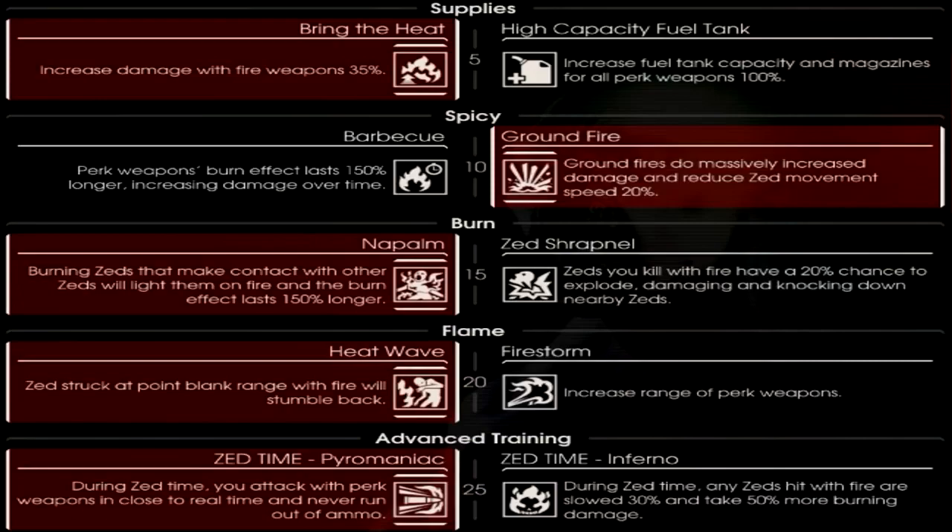At level 20, you choose between Firestorm and Heatwave. Definitely go with Heatwave. Firestorm only increases range on a few weapons — the Flamethrower, the Microwave Gun, and the Cock and Burn — and doesn't affect the Spitfires or the Trench Gun. Heatwave affects every weapon, and the ability to knock enemies back makes you even better at holding locations, as anything large trying to stick to you can easily be pushed off. At level 25, you choose between Pyromaniac and Inferno. Both are very good and both allow you to conserve ammo. Pyromaniac allows more damage per second, while Inferno allows more damage over time. I tend to lean towards Pyromaniac, but Inferno is equally effective.